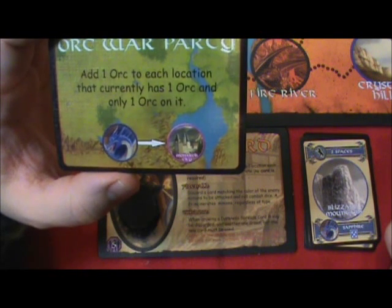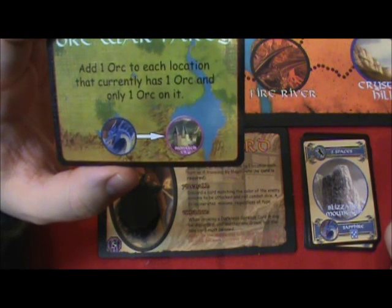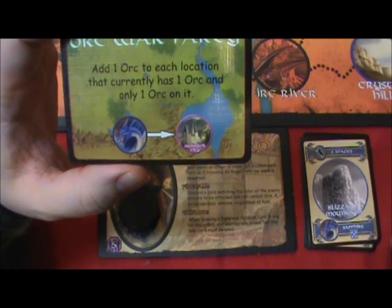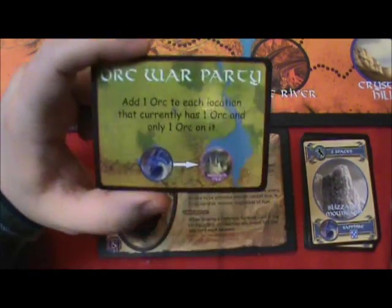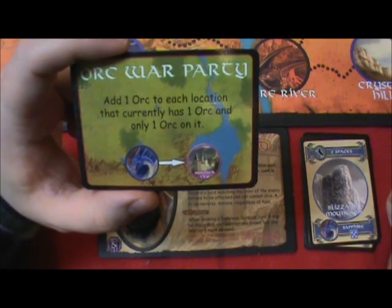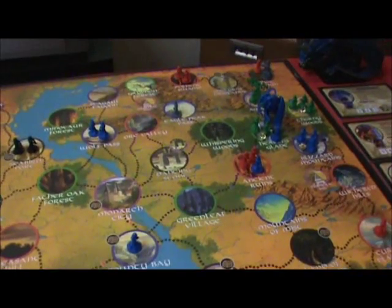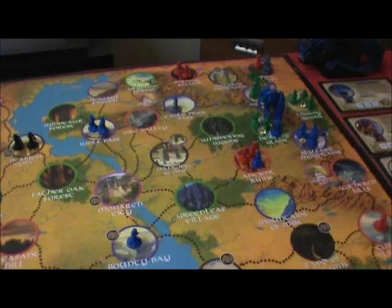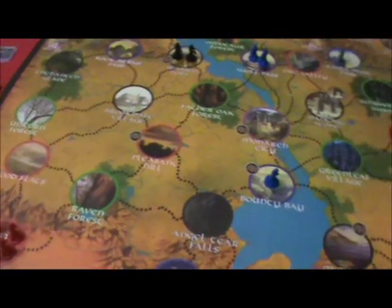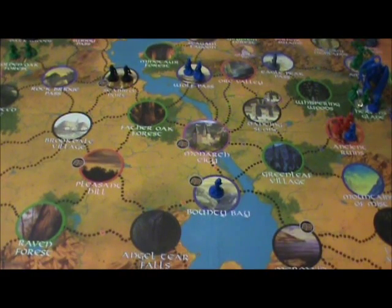The new card is Orc War Party: add one orc to each location that currently has one and only one orc on it. Also, the blue dragon Sapphire would advance to Monarch City, but fortunately he's not close enough to worry about. Checking the board — we've got some orcs around but none by themselves, so I believe that's a clear turn and we don't have to put anybody down.